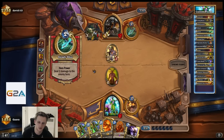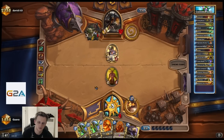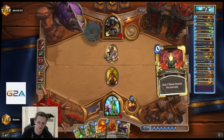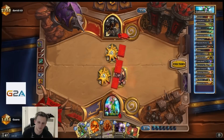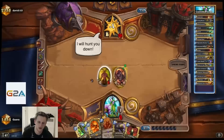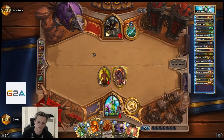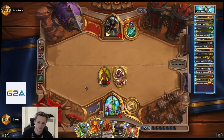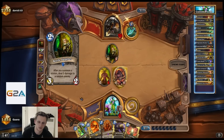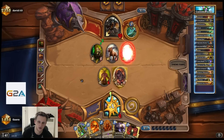Next turn I will play taunt plus hero power, just because of chargers. Unlike his double Owl, the heal will do something. Obviously I have a taunt. You can even heal next turn plus hero power. But Rack is pretty damn good. If he doesn't have an Owl here, I will just Rack plus hero power and then heal.